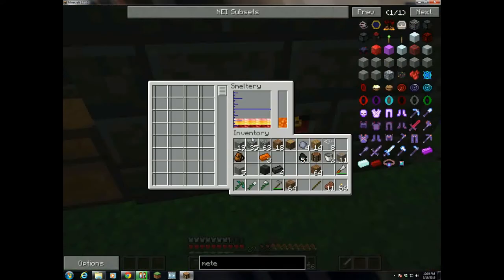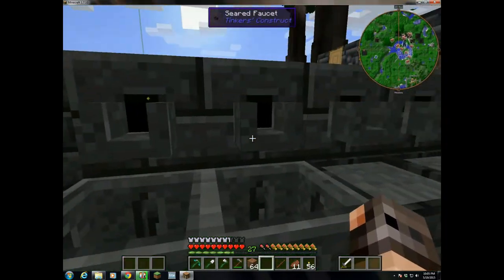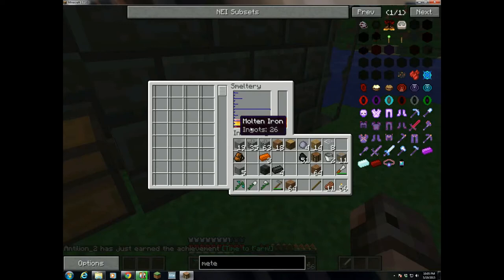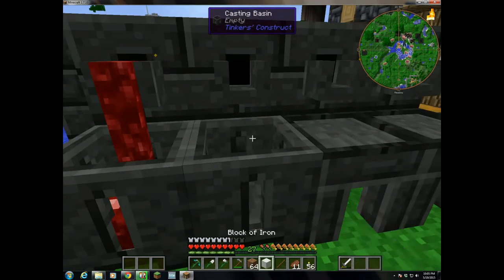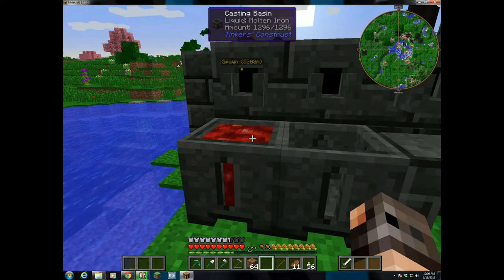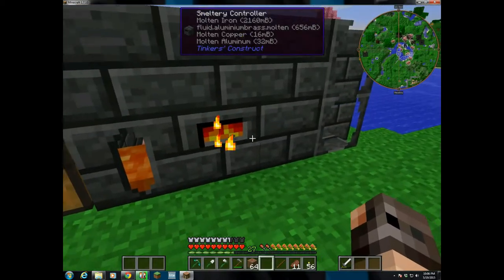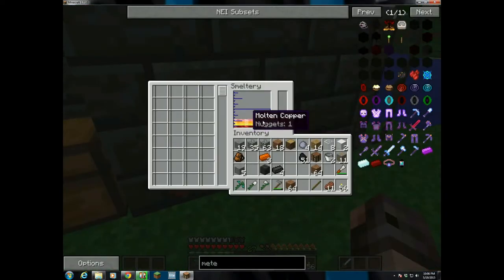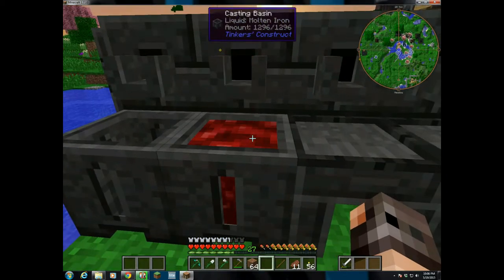Now if we look at our smeltery, I've still got a bunch of iron in here. To get it out, we can just pour it into the casting basins. So 26 ingots — that'll give me at least two blocks of iron. Why did I put all my iron in the smeltery? Well, there are a couple of reasons. One, you can use it to smelt a lot of items at the same time, which is a lot more efficient than using a furnace. And two, using the smeltery actually doubles the amount of material that you get. These two blocks of iron here — that's just nine iron ores that I put in. I can also make molds for ingots and nuggets and pour them out that way, but I'll just leave them in the smeltery and use them up eventually.